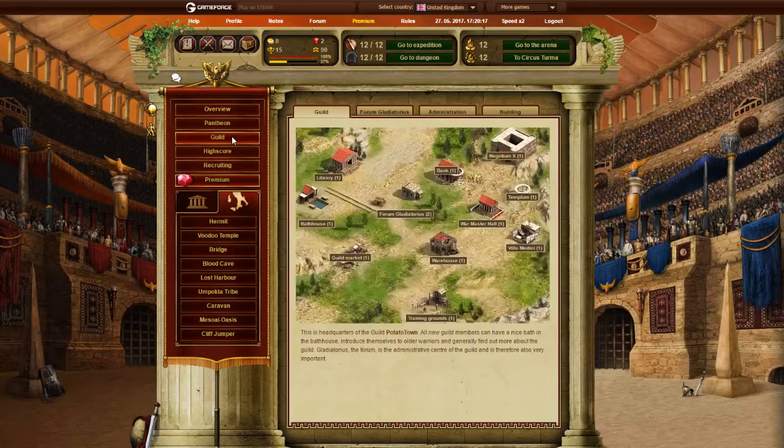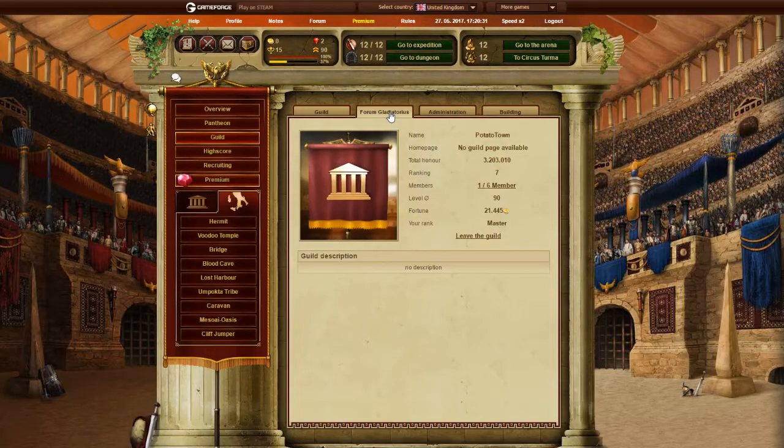In Guild — I think Guild is self-explanatory. You can see the Guild buildings and their levels. You have Forum of Gladiators, which is a summary of your Guild's stats: your rank, the Guild's Fortune, Average Level, Total Members, Ranking, and Total Honor.